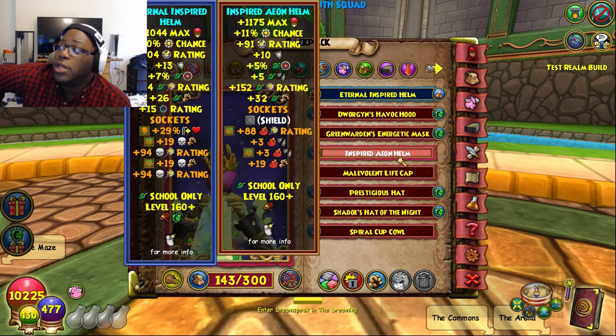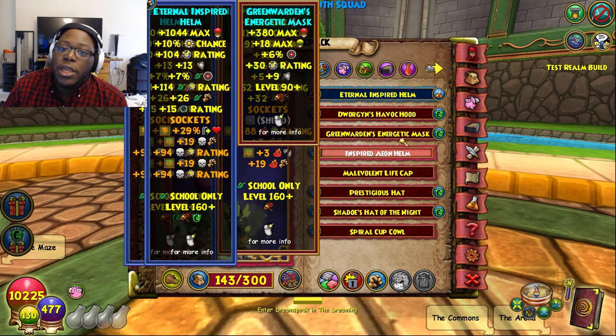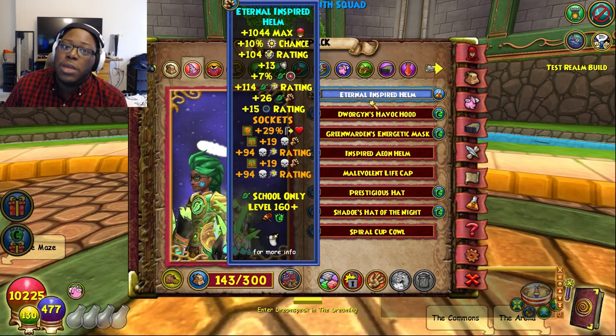If you're looking to use shadow spells or some of the new stuff, you can't really use it without Shadow Pip rating. But if you want more health, definitely use the Inspired Aeon Helm. For me, I'm just going to keep it real and use the Eternal Inspired Helm.